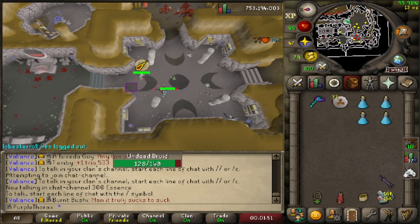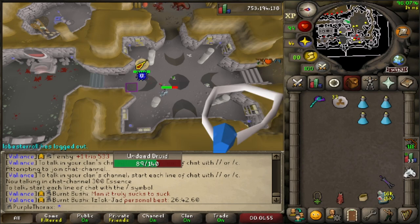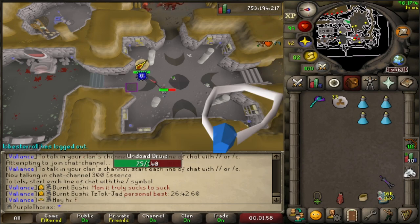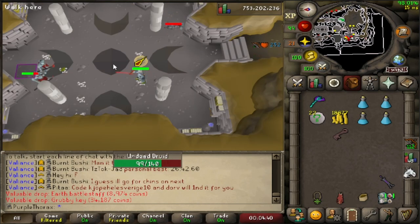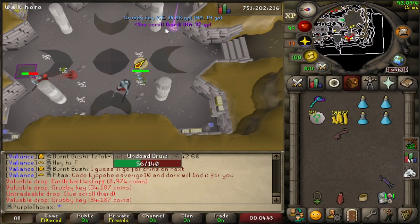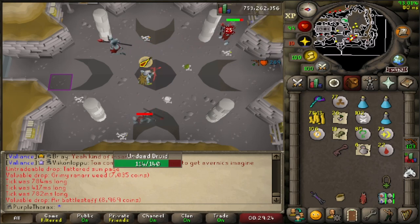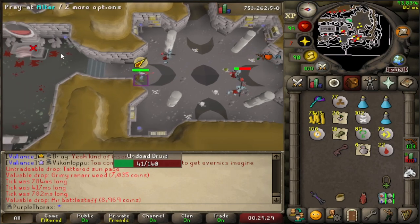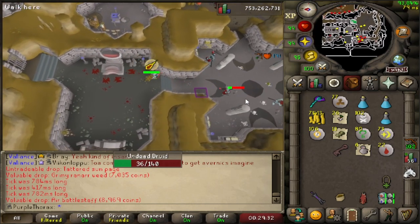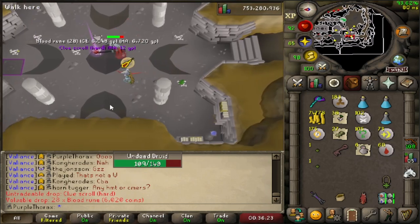Another cool thing about these is you get the benefit of a salve amulet while killing them, so they die pretty fast — especially with a Bow of Faerdhinen and rigour on. There's the first clue. Another reason I like these is there's literally an altar in the next room over, so you can recharge prayer an unlimited amount of times and just camp rigour the entire time. Another hard clue, and another hard clue.